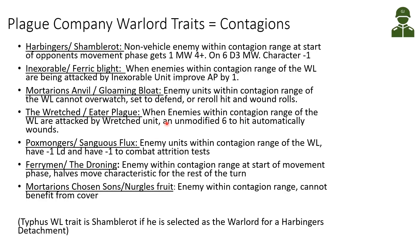The Inexorable have the Ferric Blight contagion — when enemies within contagion range are being attacked by Inexorable units, we improve the AP by 1. Quite helpful for many units, and they don't need to be core to get the benefit. Then we have perhaps one of the best ones — Mortarion's Anvil's Gloaming Bloat: enemy units within contagion range cannot overwatch, cannot set to defend, and cannot use any rerolls for hit and wound rolls. This can be really good against enemies that rely on reroll buffs, like shutting down Overwatch versus Tau. The Poxmongers have the Sangus Flux — enemy units within contagion range have minus 1 leadership and minus 1 to combat attrition tests, but I don't think modifying opponent morale is as strong since many armies can bypass morale.